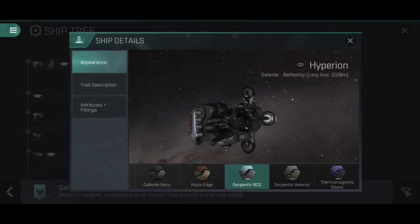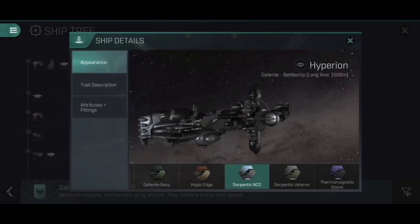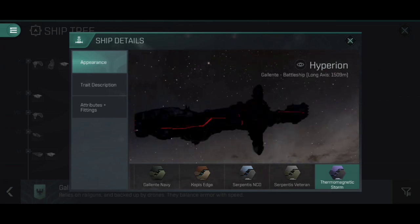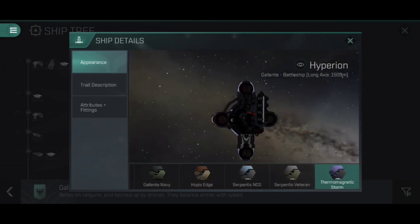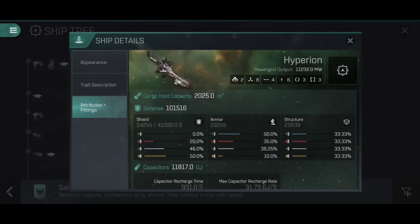Unfortunately the two Serpentis skins are probably the least interesting of all the pirate skins. They don't actually change the ship up all that much, and they don't even change any of the Galente Federation emblems to Serpentis ones — unlike some other skins that feature the Blood Raider logo or the Asansha logo. It means they're quite disappointing skins visually, but as you'll see later on, the actual skill bonuses on them are monstrous and make the Hyperion a truly terrifying ship. The Thermomagnetic Storm is also probably one of the most popular nanocores to put on the Hyperion, and it does look exceptionally cool.